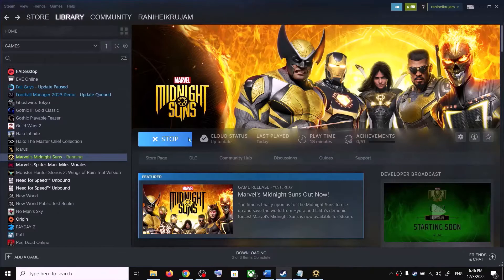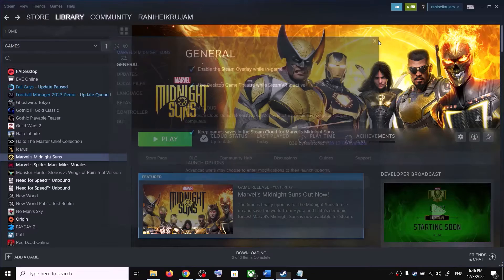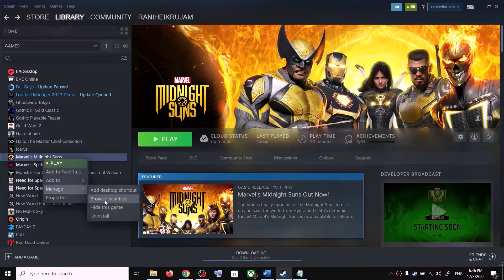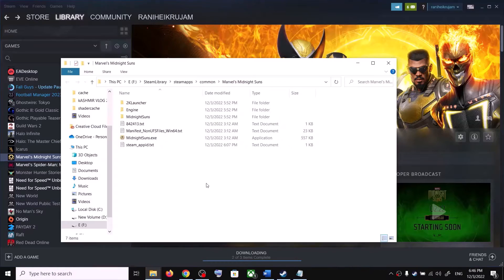In the Launch Option, if you don't want to use any commands, remove this. You can go to the game installation folder — make a right click, select Manage, then click on Browse Local Files. It will take you to the game installation folder. Use the MidnightSuns.exe file here, make a double click and launch the game from here.